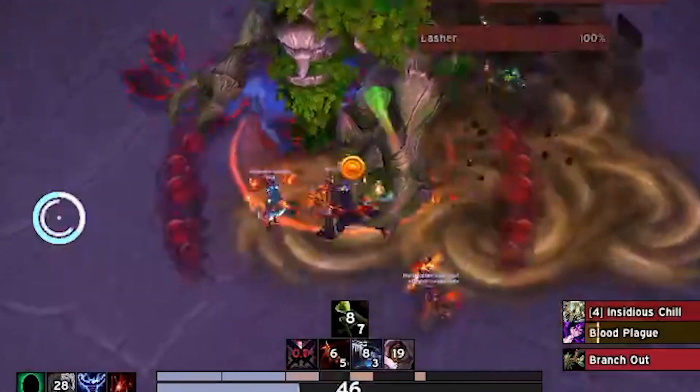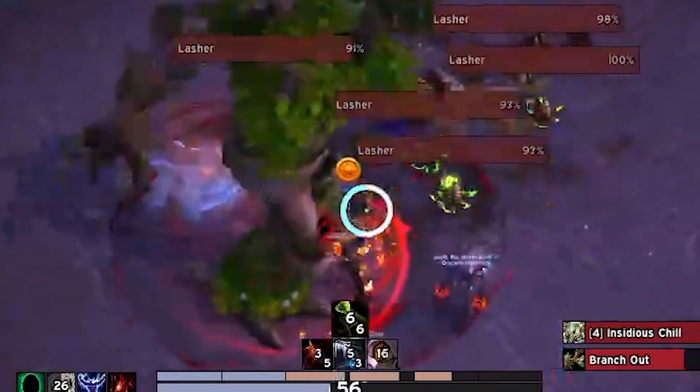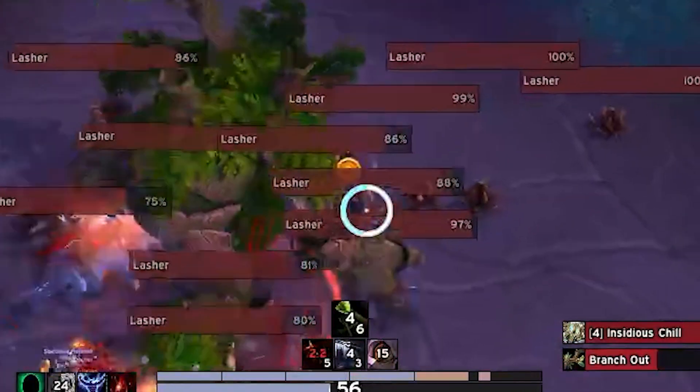To counter Germinate, players should stack with the tank and move as a group around the boss. This allows players to cleave the Hungry Lashers quickly and prevent them from becoming too many. It's also essential to watch out for the void zones and avoid them at all costs.